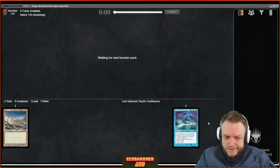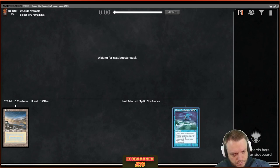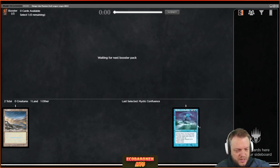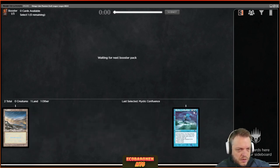This is not close to an ideal start to the draft, but it gives some direction toward blue-white control. The thing is Mystic Confluence is basically only good in bigger blue decks — very hard to imagine playing it in white-blue tempo aggro. I'm looking to take advantage of having better spells in the late game, but we need to see what the draft is giving me.